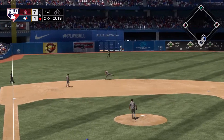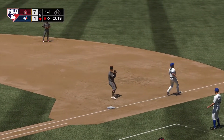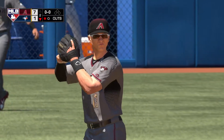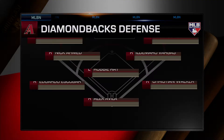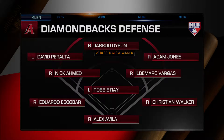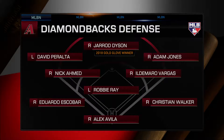Hit hard to short — backhanded — and an off-balance throw is in time as he takes one away. Here's how the Snakes are lining up defensively. Let's focus our attention on shortstop Nick Ahmed. Defense is this guy's calling card — one of the slickest defenders in the game, super sure-handed, and he doesn't get enough love on the defensive side of the ball.